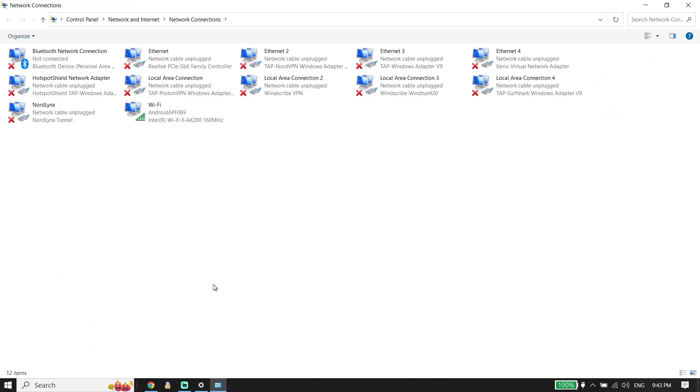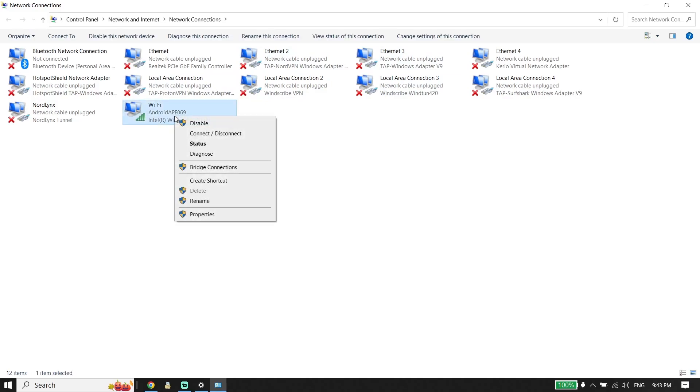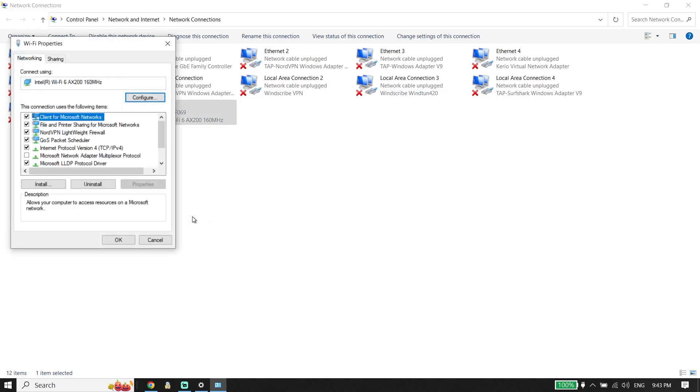Now find your current WiFi connection. Right-click on your WiFi and go down and click on 'Properties.' Then double-click on 'Internet Protocol Version 4' (IPv4).